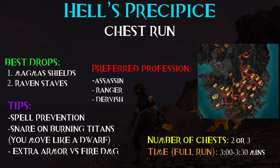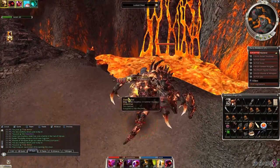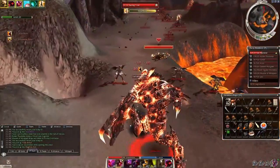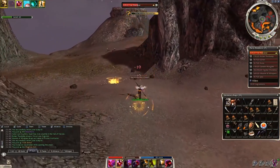The difficulty of the run lies in the burning titans — they are fast, they can remove stances, they can smash you to the ground, and you can't really outrun them. But don't worry, because 98% of the time you can take care of them with some snares.